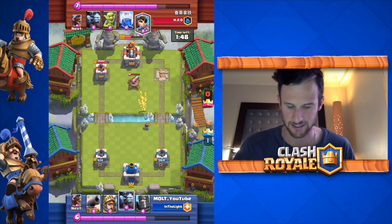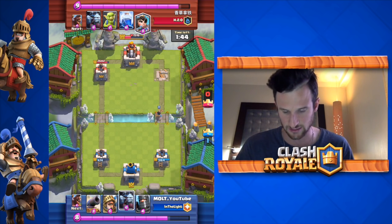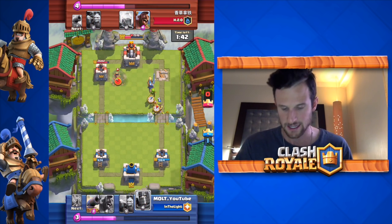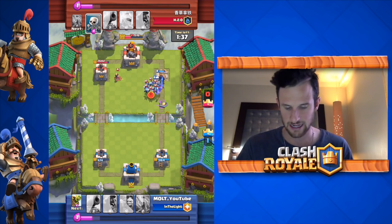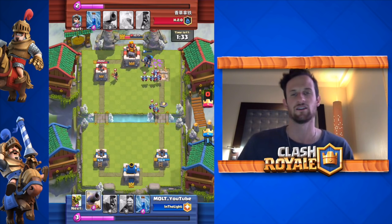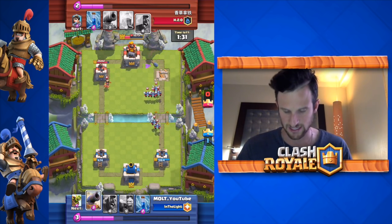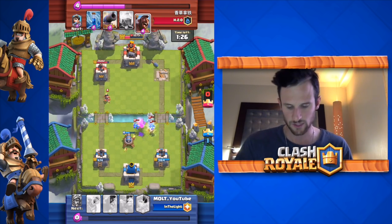He's going to drop off his prince in just a bit. There she is — we're gonna go ahead and drop off our double princes right here, and he is going to drop off that minion horde. Somehow their range increased significantly and they were able to take out that regular prince before he was able to get to the tower.